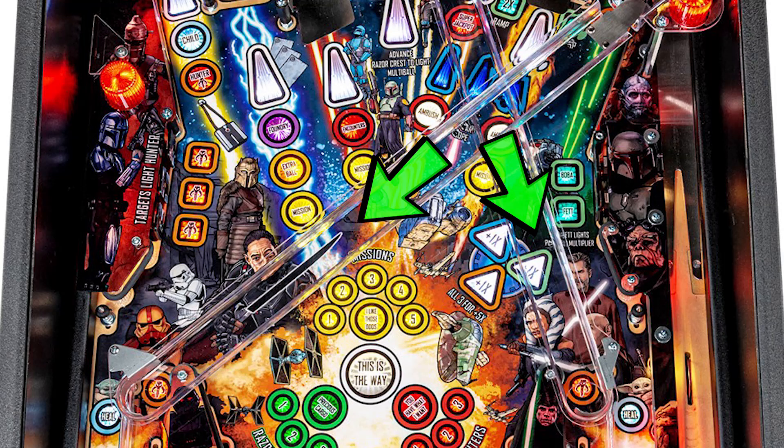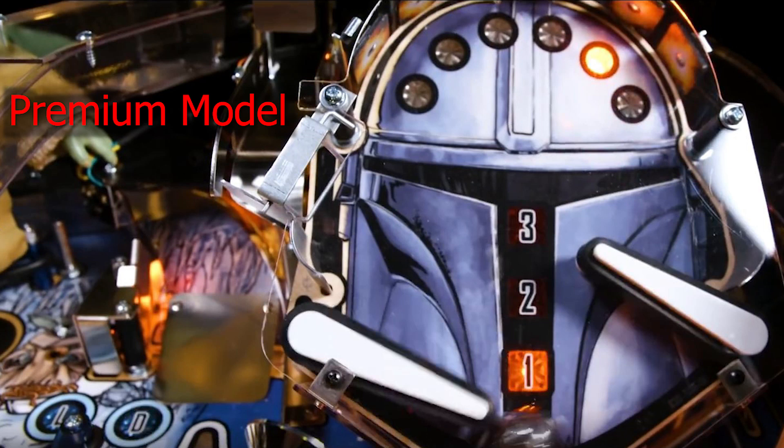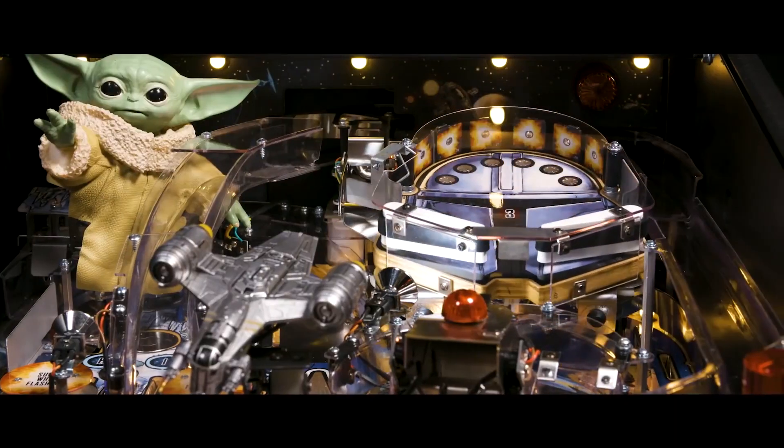A lot of people want to know what you're not going to get in your Pro model. To knock out two of the seven things: those two are your right ramp return and your left ramp return — instead of being chrome two-rail systems that feed back to your flippers, they are going to be plastic ramps. The Pro is also going to have a three-flipper system versus the Premium and LE with four. The mini playfield up and to the right will be static, meaning it will not move like the Premium and LE models do.